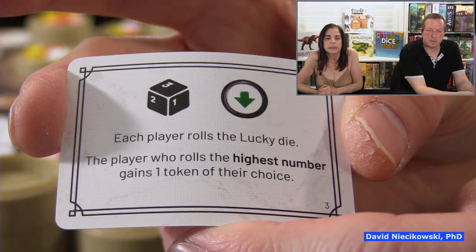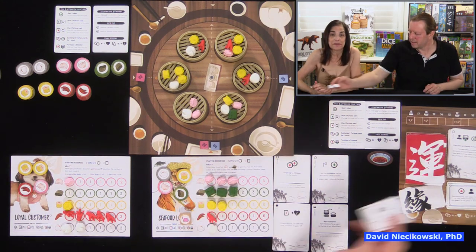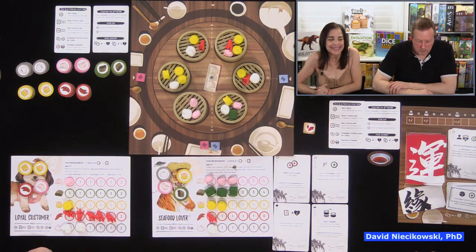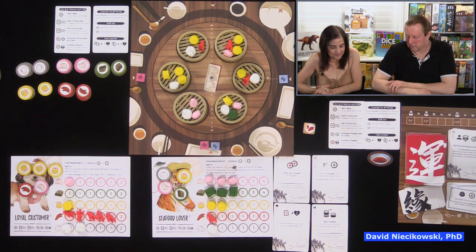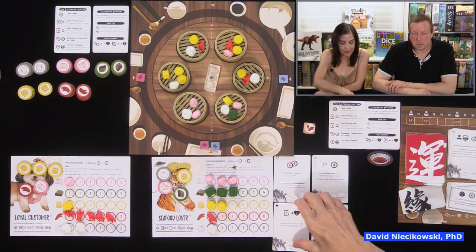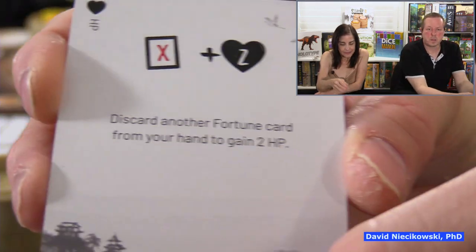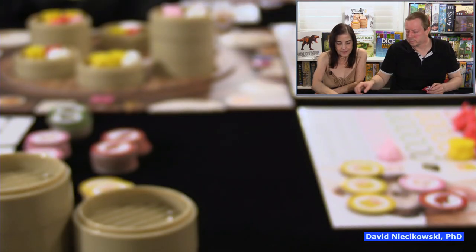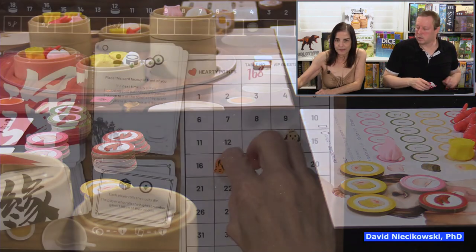Fate card: each player rolls the lucky die; the player who rolls the highest gains one token of their choice. David rolls a one, Julie rolls a six — she wins and takes a meat dumpling. Julie is still first player. She plays a fortune card: discard another fortune card from your hand to gain two hardy points. She discards the first-player card she no longer needs and gains two points, moving to 19. She then purchases a steamer.